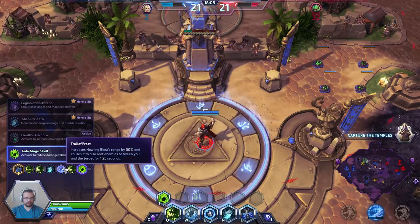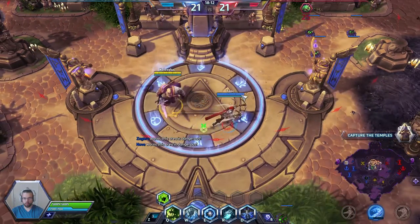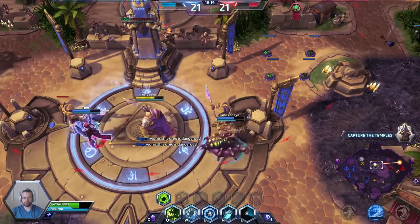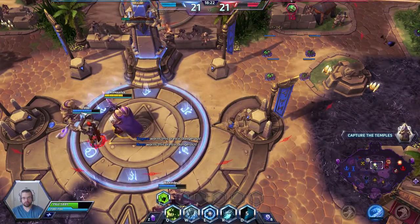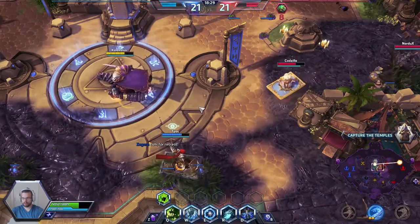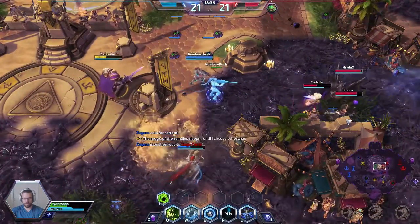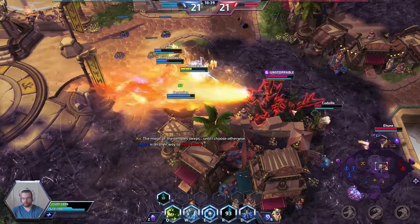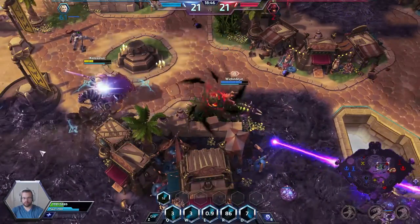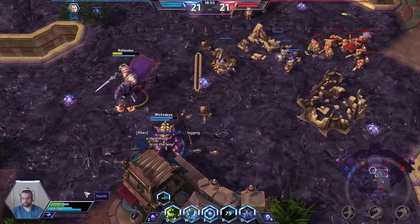On level 13 I picked up Trail of Frost. What it does is when I cast my W, everybody caught in the circle and also in the travel path of the circle will be rooted. The enemy team is trying to collapse on us — I'm just going to put my Sindragosa right over there, applying a lot of damage. If they turn around, I'm gonna nullify all the damage I'm taking from Diablo's ability and do all my damage to him, taking him out of the fight. My girlfriend was taken out — I was busy killing people.